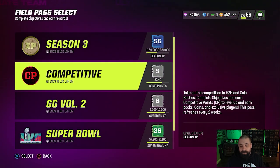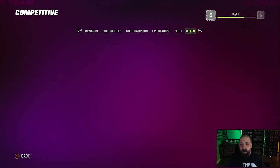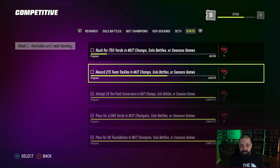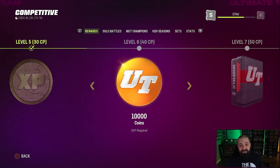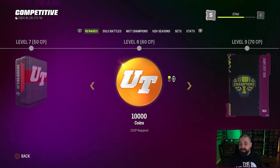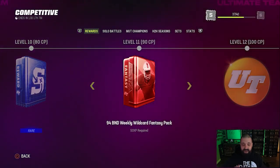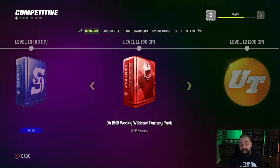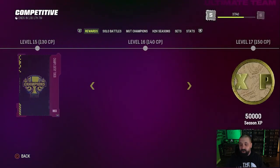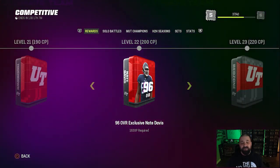That grinding plus selling cards this morning and afternoon got us almost 200k, which is going to help make this purchase. I'm at 37 out of 40 CP and haven't touched an online game yet — I played all five solo battles available today and knocked out a lot of statistical objectives, with two still to go and 12 more CP there. I still haven't done the 82-to-83 exchange set. We're in a good position to get free content from this field pass, including a 94 overall BND weekly wildcard fantasy pack after winning five Mut Champs games tomorrow. The end goal is 200 CP to get a 96 overall Nate Davis.